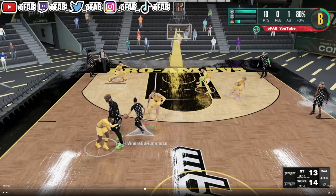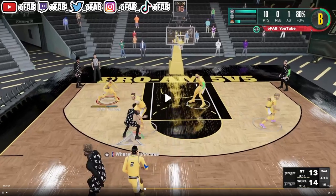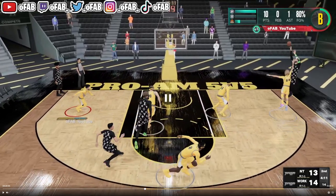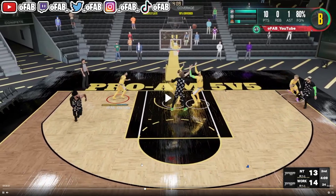Tom Lee gets bodied, my lock gets bodied on the left, power forward's on the right. If you know how a stack works — the power forward or the lock releases to the wing, shooting guard goes from the wing to the corner, the center drops. He shoots that bad shot, Tom Lee's rotating, my lock is rotating right. Box out.